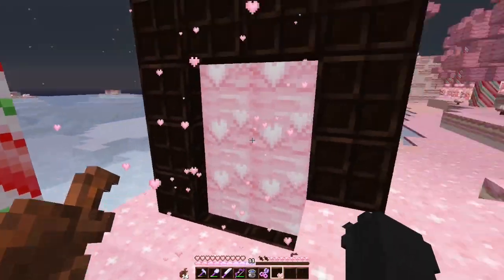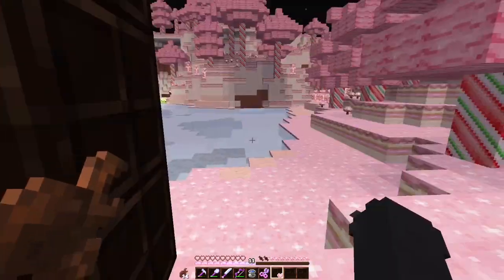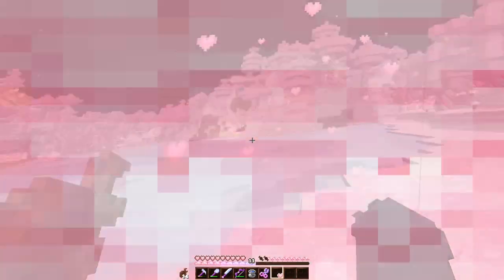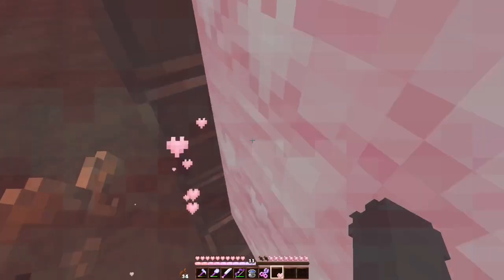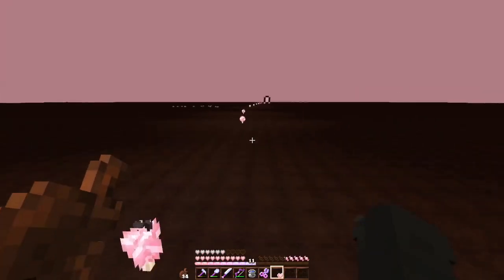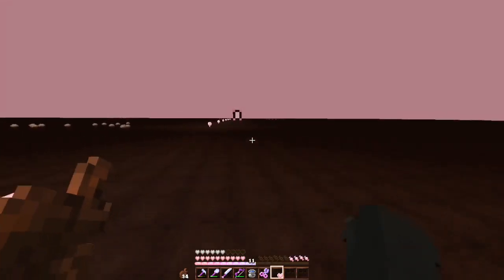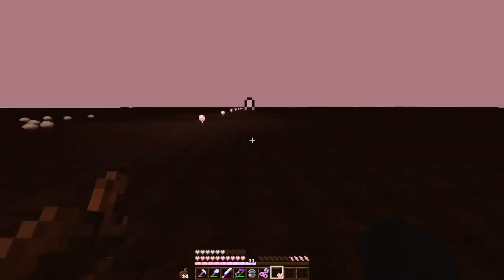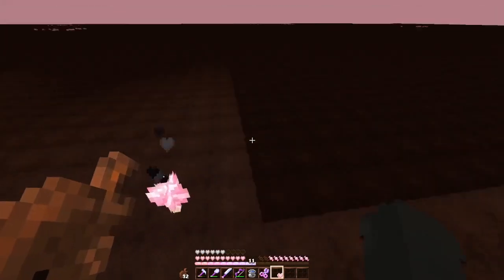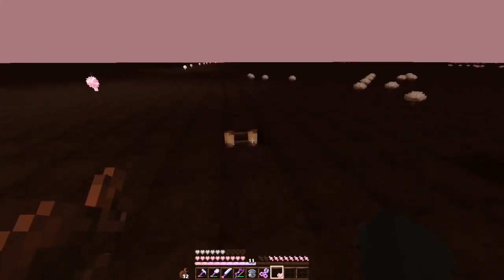Now that the portal's on the right level so that this overworld portal can actually find it, it all connects up pretty good. Thank god. While I had the bedrock breaking stuff out, I made sure to put a hole where I could get up and down without having to use up so many ender pearls. And I have a design to decorate that, that I think would be pretty nice.